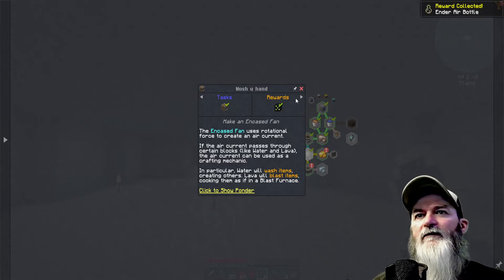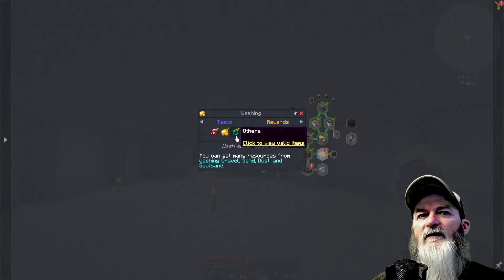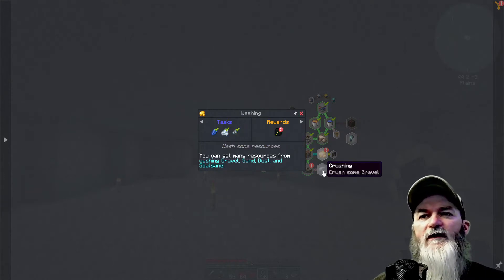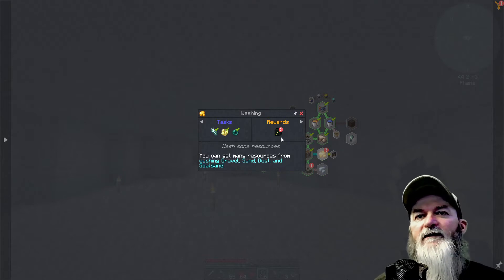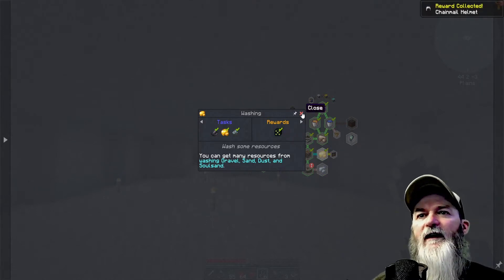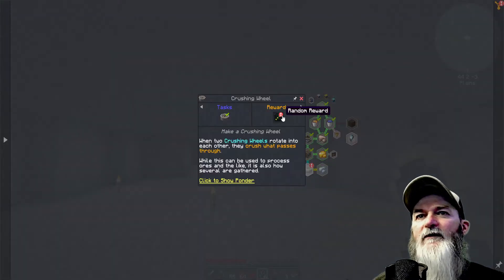Enter air bottle — okay. We've got this done, which is the crushing, so we might get this stuff from crushing — that's something we're going to have to set up. A chainmail helm — I think I've already got that. Let's go ahead and accept this quest.